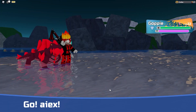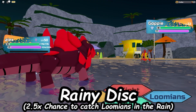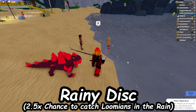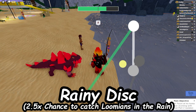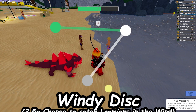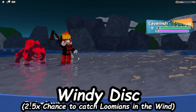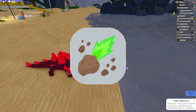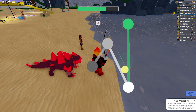These next discs revolve around the weather in the game. First, we have the Rainy Disc, which gives you a high chance to catch Lumions in the rain. So if you ever decide to hunt in specific areas that are raining, you could use this Rainy Disc. I'd also have a Windy Disc, which gives you a higher chance to catch Lumions whenever it's windy — pretty much the same thing as the Rainy Disc but with a different weather effect. You could also make a Meteor Disc for the meteor shower weather event, though I'm not sure if that counts since it's an event-only thing.